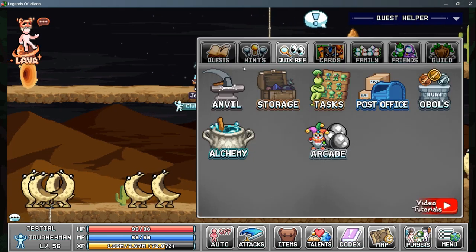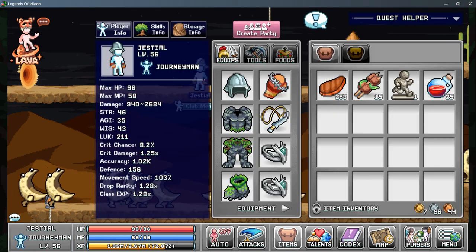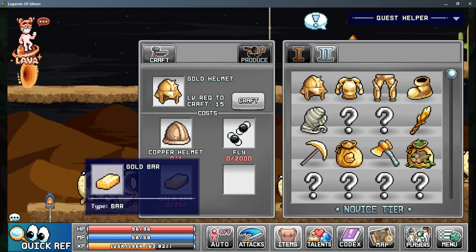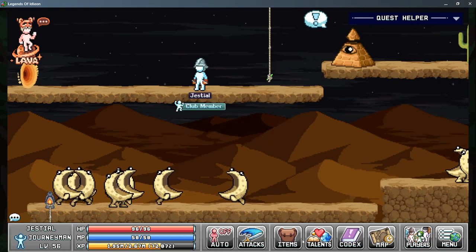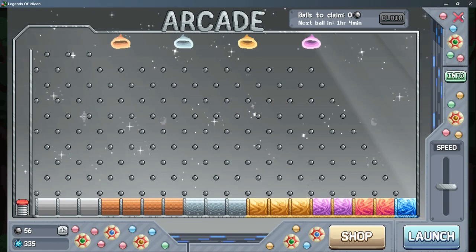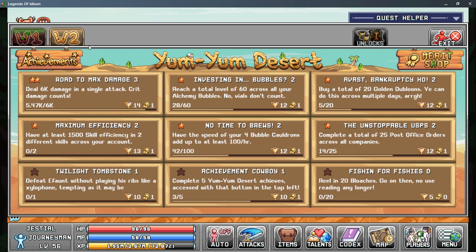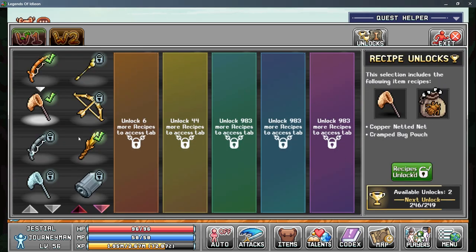The next goal is to try and get this gold helm and upgrade this iron helm to it. I got the gold, I can easily get the copper helm, but I do need flies. So I am going to go back to town and unlock the copper net and the bag upgrade that goes with it over here.